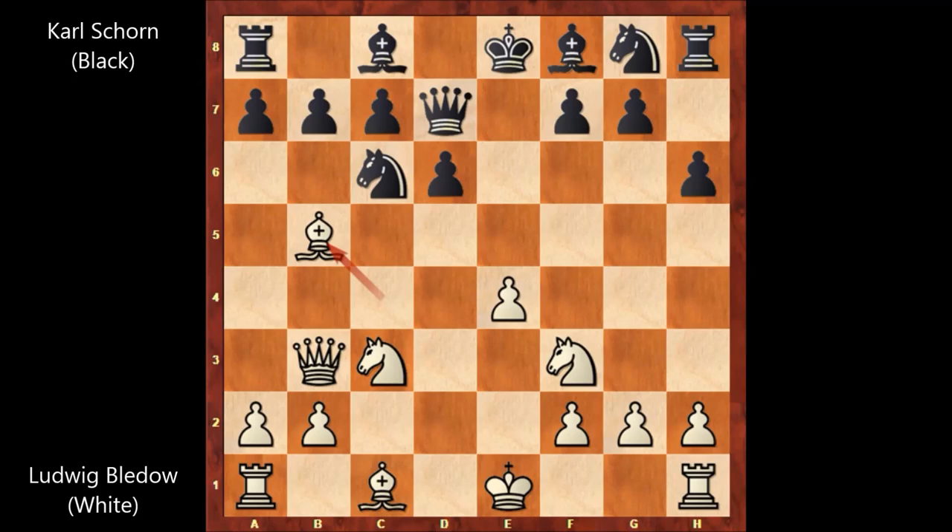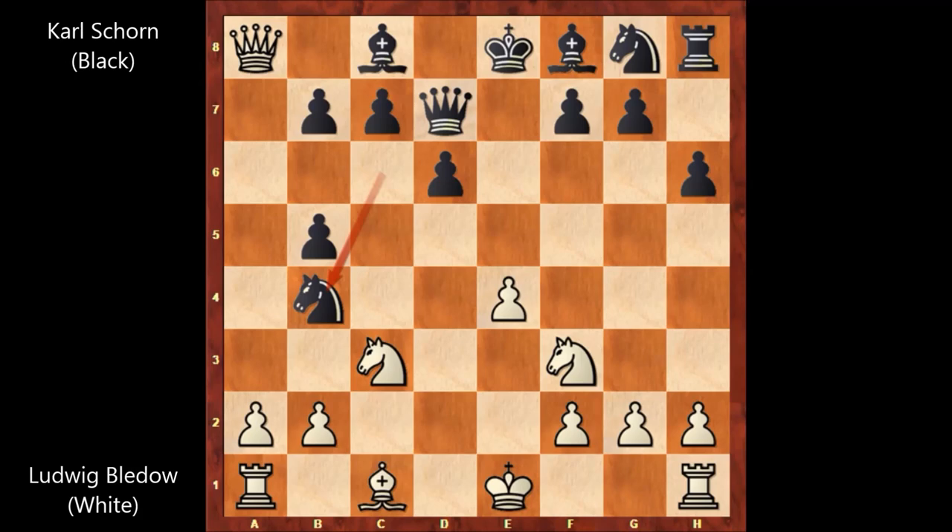Bishop to b5, pinning the knight, a6 — attacking the bishop and asking it a question. Bledov played queen to a4, saying: if you capture my bishop, I will capture your rook. In this position, Schoen captures the bishop — a takes on b5 — and then queen takes rook. But we have knight to b4, threatening to play knight to c2, forking the king and the rook. So that's why Bledov simply castled.